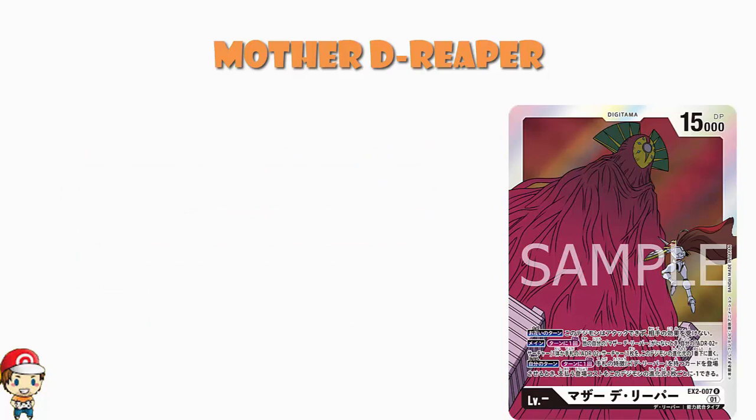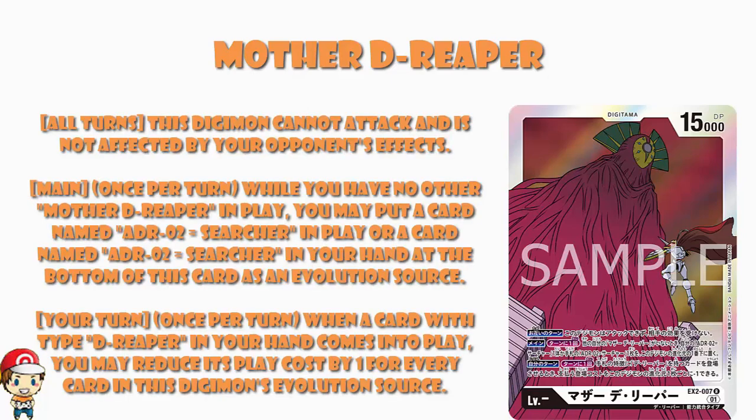It is a Digitama you can bring onto the battlefield without evolving, and it can exist in play on the battlefield despite being a Digitama — it's weird. Firstly, 15,000 power is absolutely huge. On both players' turns, this Digimon can neither attack nor be affected by your opponent's effects, so it can't be removed by opponent effects. But it's got a main skill: once per turn, while you have no other Mother D-Reaper in play, you may put an ADR02 Searcher from play or hand at the bottom of this card as an evolution source.